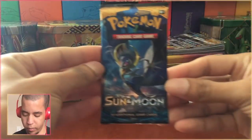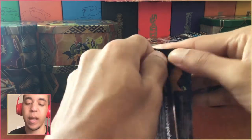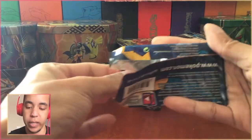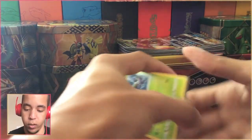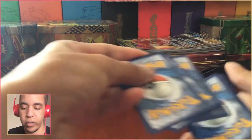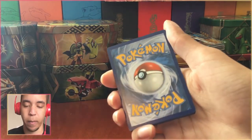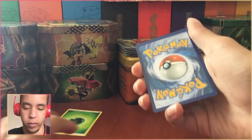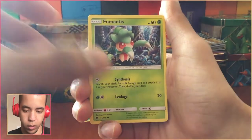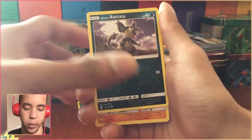First up, let's start with this Lunala pack — we're going for the DCE. In the comments, let me know which set you think we're going to pull the staple card from first, and also which trivia question you found most interesting. I'm going to guess this is a fire energy — I always guess fire energy, I should mix it up sometimes. Also, our cameras are both going to be getting an upgrade next week for the TCG videos.